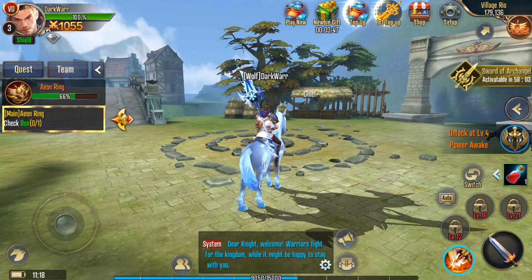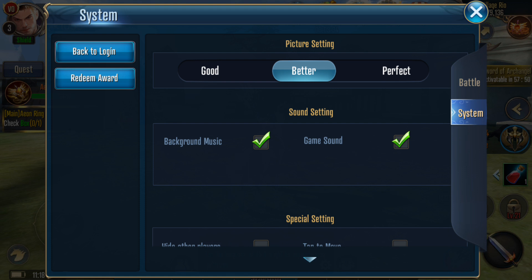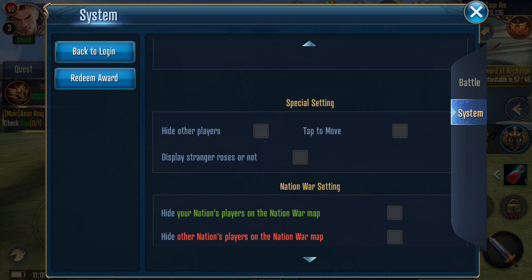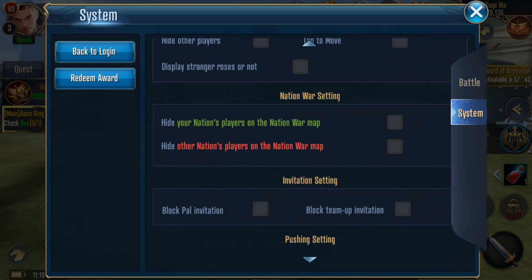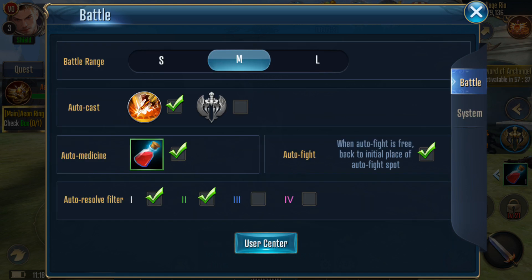Let's check the map - do we have a world map here? I'll check settings first: system, picture settings, let's go for perfect. You can hide other players, block via limitation. And you have battle options: auto cast, battle range, auto fight, and auto medicine.